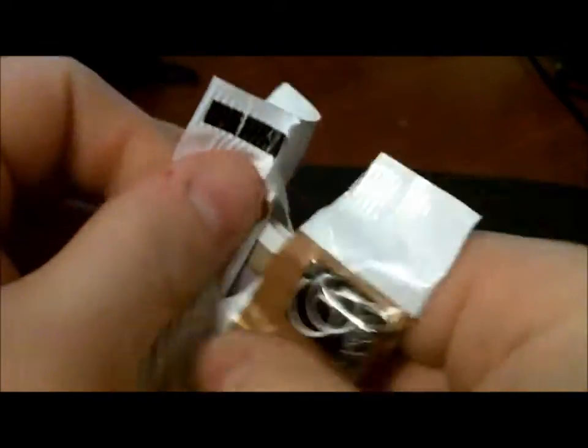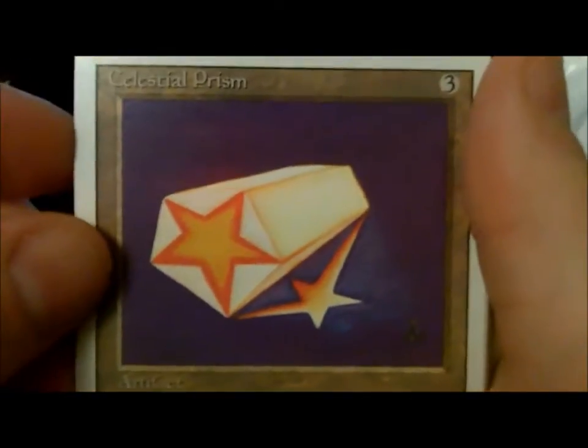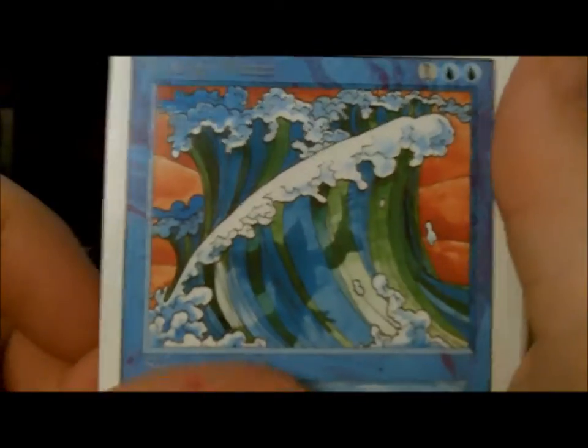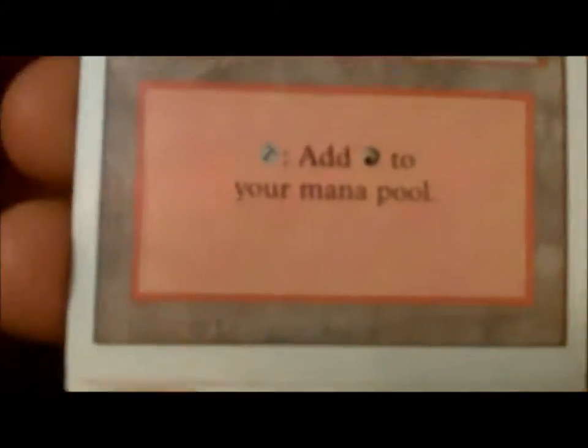Cracking into this — Glasses of Urza, not sure if that's uncommon or rare, with my luck it's probably the rare. Celestial Prism — I actually pulled that in my foreign booster pack too. Wall of Water, Hill Giant, big Mountain, a Plains — awesome. Fear. I like the artwork on the older Magic the Gathering cards. War Mammoth. Another Swamp.